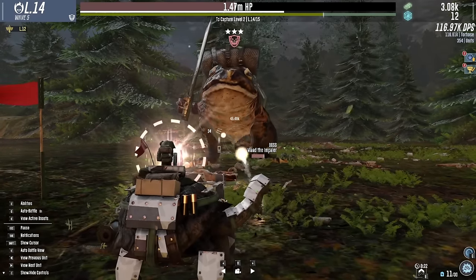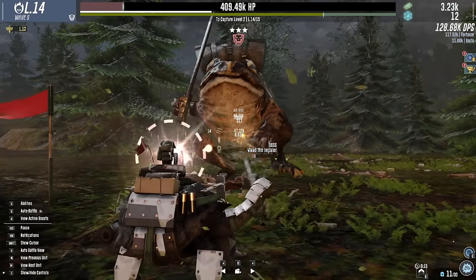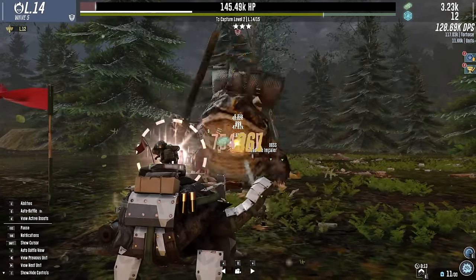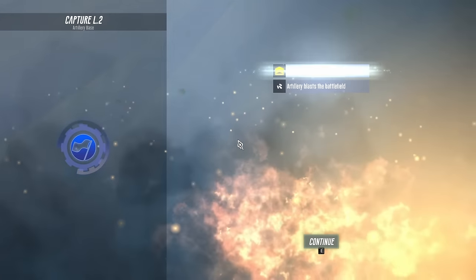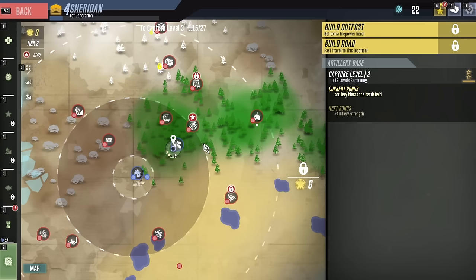Why are you so close? Come on, little mousy sword things, chop his feet off! Ranger, please keep him away! We almost got him - we got him! Whew, that was close! And we got a new conquest point, which unlocks more of the map - new locations available! I think artillery base is good.